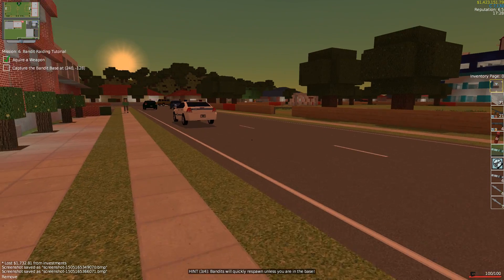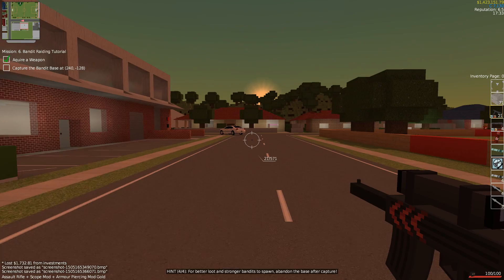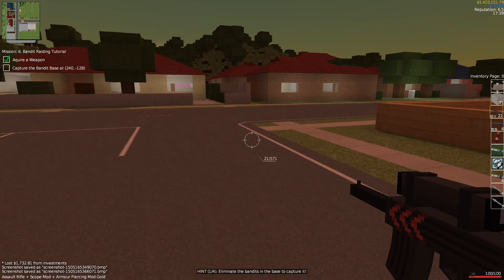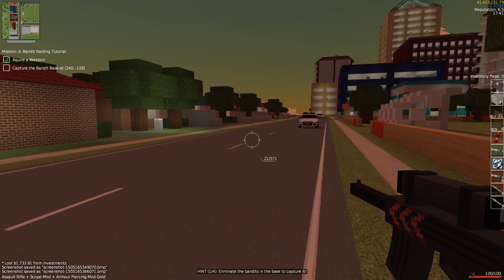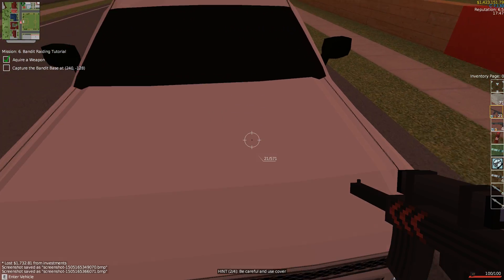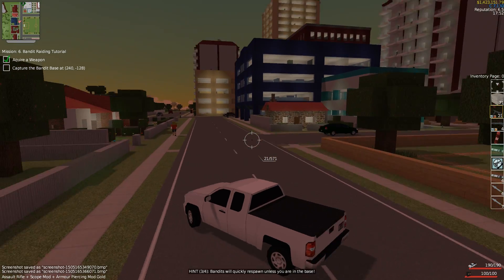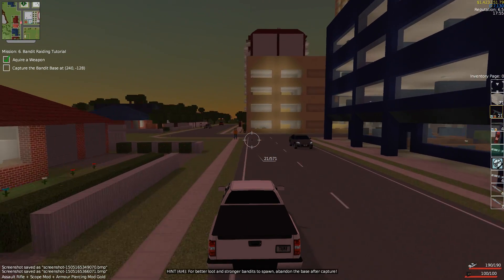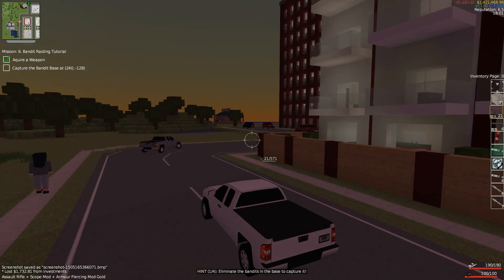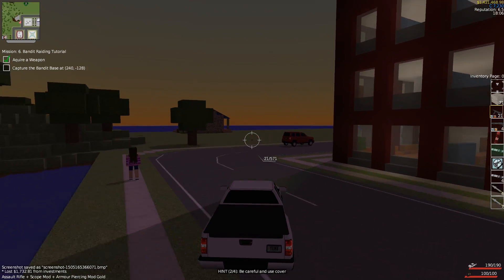The next mission is to go to a bandit hideout and capture the base there. To do this, you have to go to the base, kill the bandits, and then capture it — then it's essentially yours. Let's steal this car. Luckily there were no cops nearby. If there's a cop nearby, they'll come after you and you can get arrested and charged money. You don't want to steal a car right in front of cops.